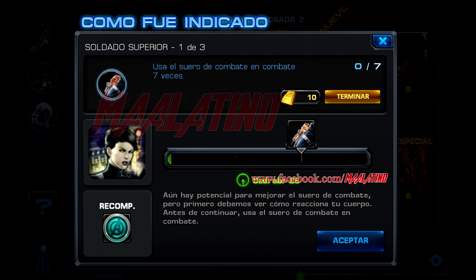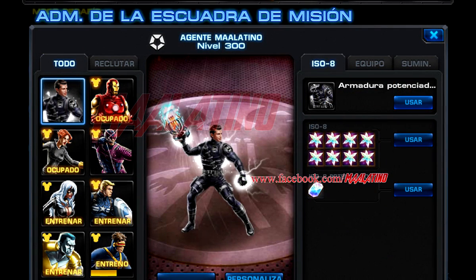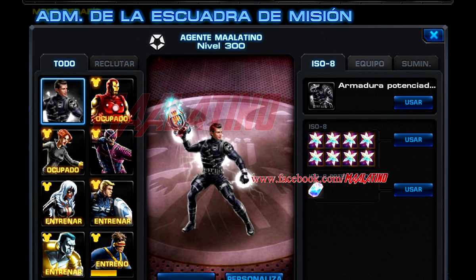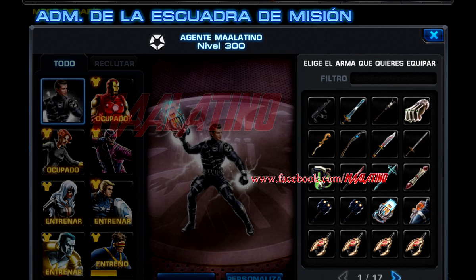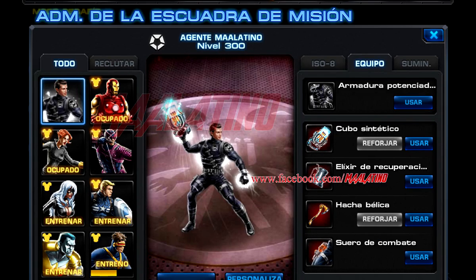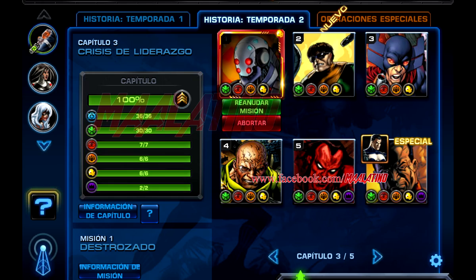En este caso tenemos que usar el suero de combate 7 veces en batalla. Para hacer esta tarea deberemos equipar el arma suero de combate entre tus armas. Toma en cuenta que esta arma es la recompensa de la investigación en la tarea 21, y no tiene nada que ver con las muestras de suero que salen en los despliegues. Luego en una batalla hay que usar 7 veces el suero de combate.